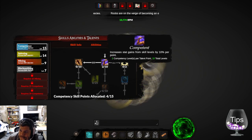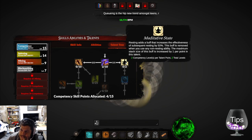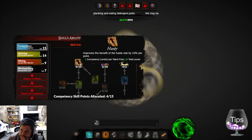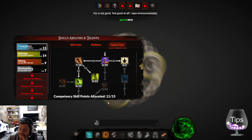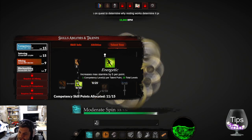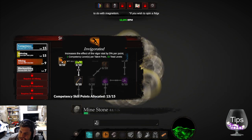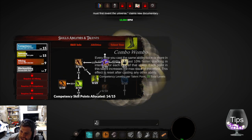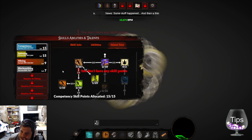Competency talent — 'increased stat gains from skill levels by 10 per point.' 'Resting adds a buff that increases effectiveness by 50 percent.' 'Hasty improves the benefit of haste by 10 percent.' I want things to go faster. Combo wombo! 'Energetic — increase max stamina by five per point.' I'll put one in there. 'Invigorated — increases effective vigor stat by five.' I'll throw one in. 'Combo wombo — every time you queue the same ability twice or more, it goes 10 times faster.' Yes, I want that.